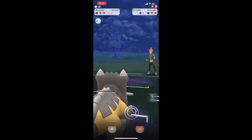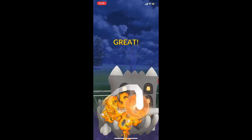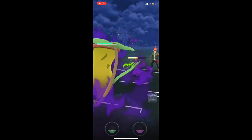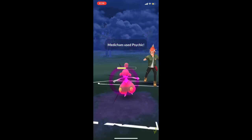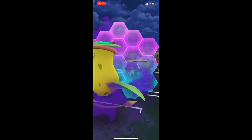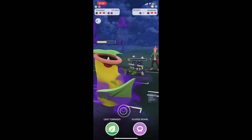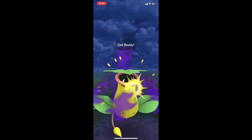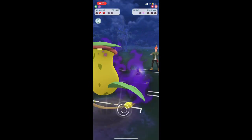We use a Flamethrower against their Medicham, then immediately switch to Victory Bell. We're going to shield everything because we have to keep Victory Bell alive. They have a charge move ready with Bastiodon — we shield that as well. Then we finish off Bastiodon. I accidentally hit Leaf Tornado — I was trying to kill them with my fast move, but regardless it's over. They quit; they did an amazing job.